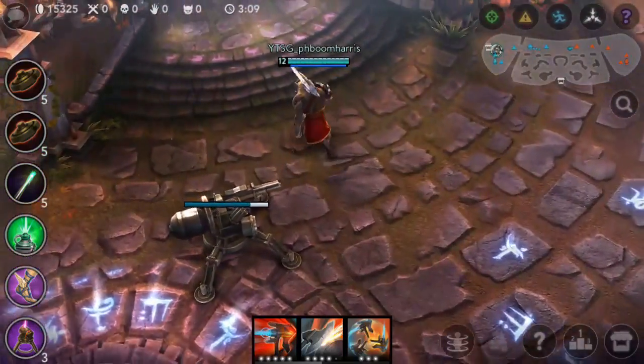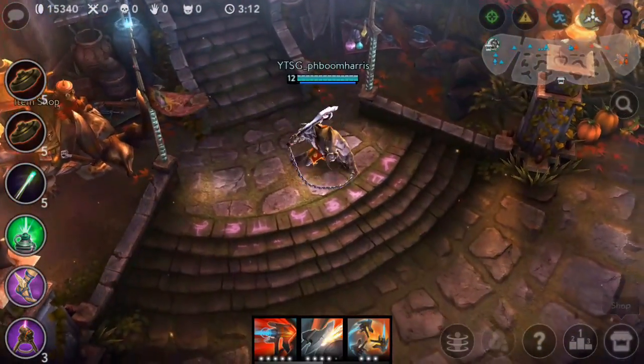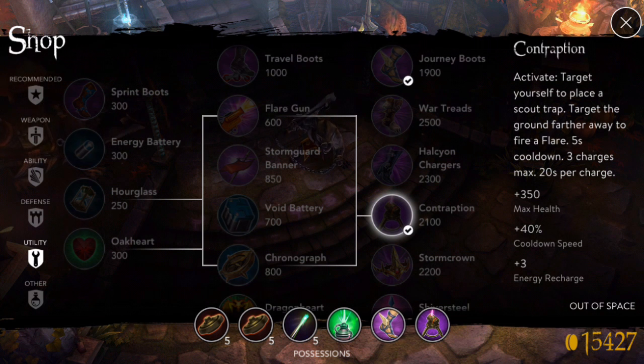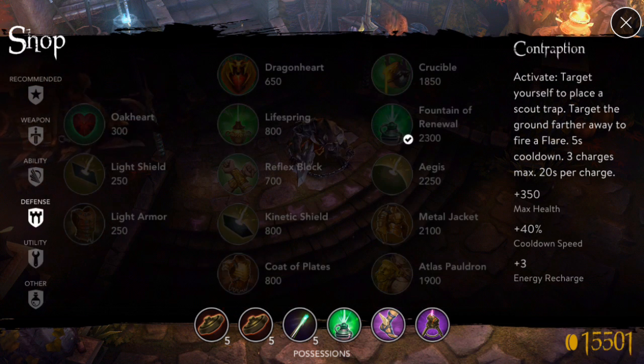We're going to go to the shop real quick to show off what you need to be a proper protector. I bought mines — which are your wards, your vision, if you play League that's how this translates. Flares, which are like vision except you can pop them in an area and have that lit up under vision, including wards and invisible enemies. Great for people who turn invisible like Taka or Flicker, so you can still see them and possibly damage them.